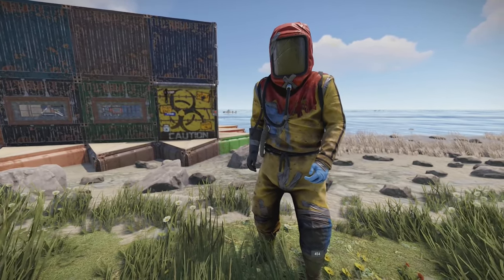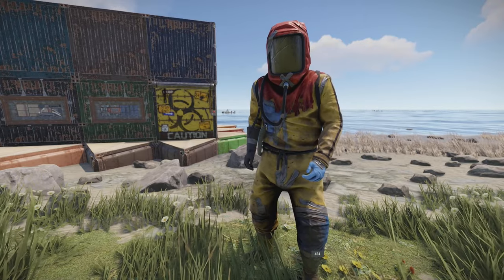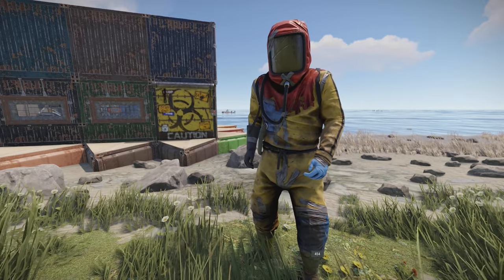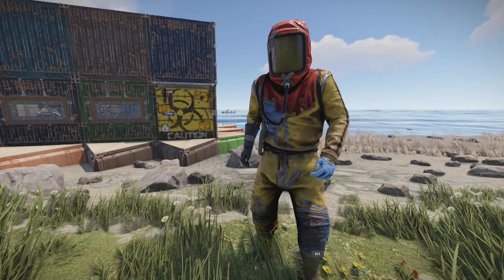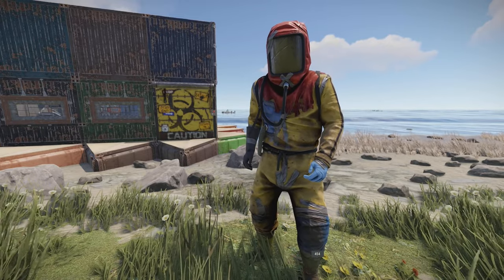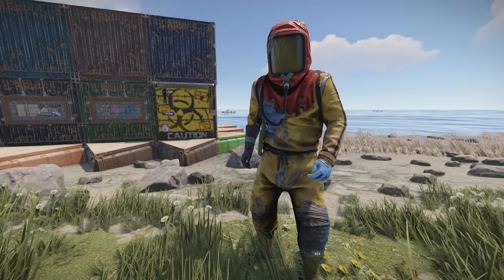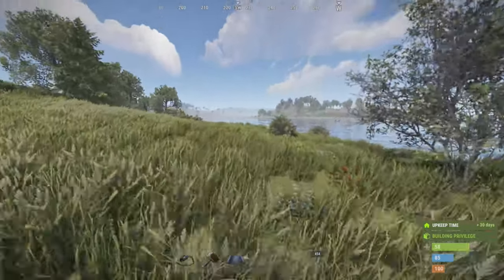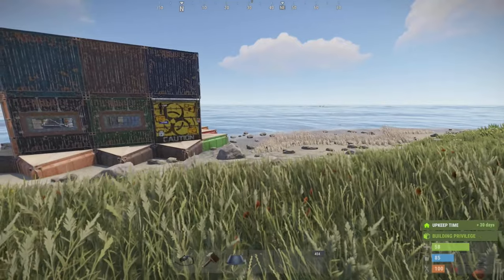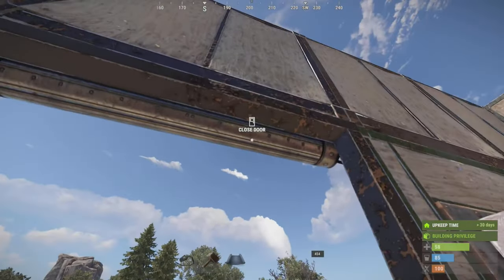Up until this point for Rust Console Edition, we've gotten electricity, the tech tree, and horses. The only thing we're missing now is custom servers. This is a hot ticket item because most people who have played Rust Console Edition have been wanting it due to the cheating issue. The cheating isn't very intricate — it's third-party devices like Chronos, Strike Pack, and Zen users who have basically been winning the game and blatantly cheating the whole time.